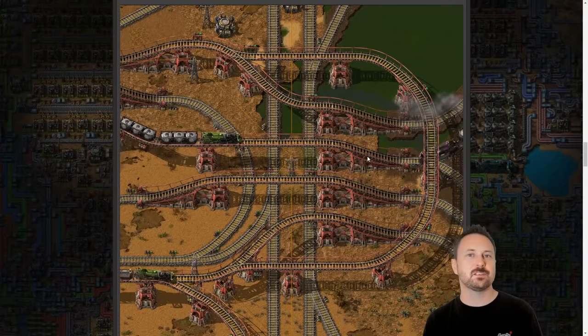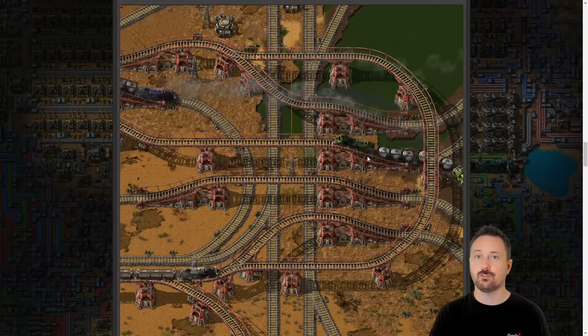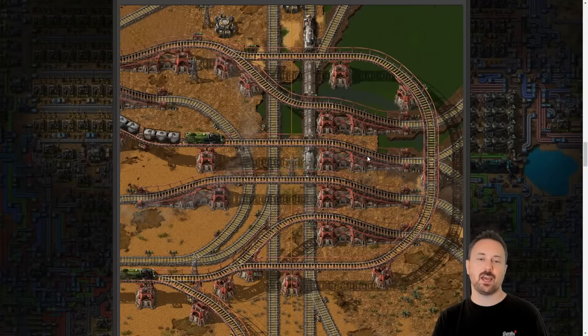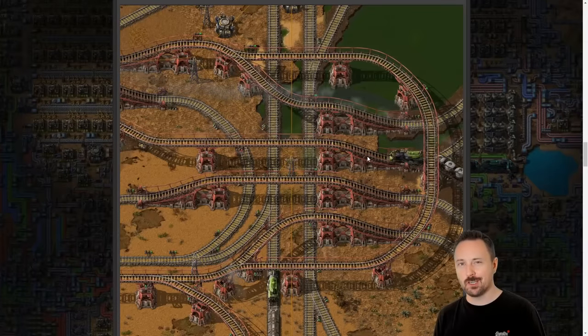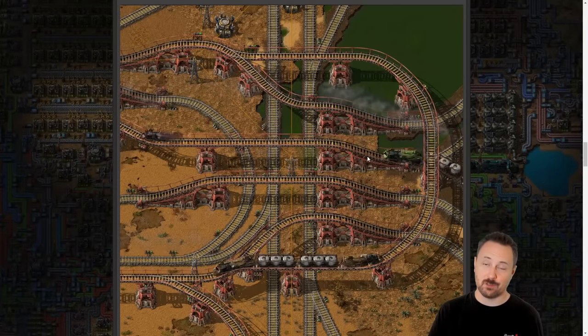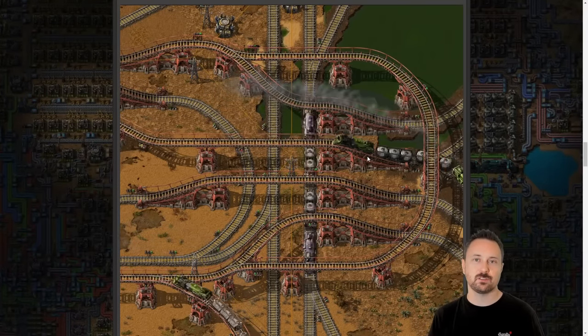The big new announcement in this Friday Factorio Facts is the introduction of elevated rails, and it looks absolutely amazing. It's something I've been wanting for a long time. I've been saying multi-level trains and belts, but this is definitely an awesome way to approach it.